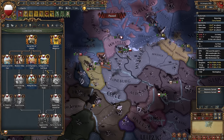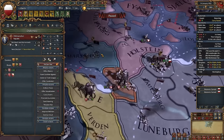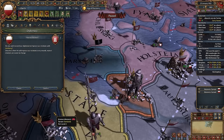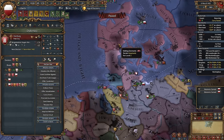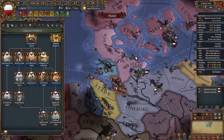Now there is this mission — always read the reward, some of them are conditional. We need to get 160 relations with Hamburg. Maybe let's ally it, or maybe just improve relations — why not. The whole trade league will get some bonuses. Let's ally Hamburg, because it's allied to Denmark. Finish the mission, get some bonuses and plus 1 administrative power.